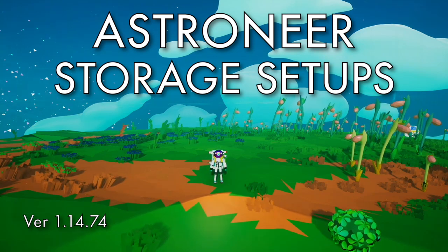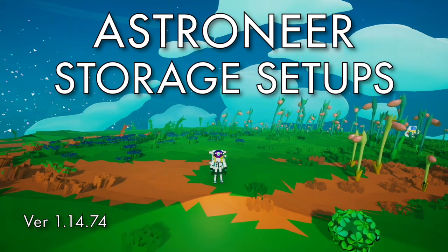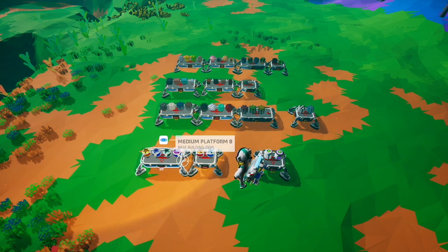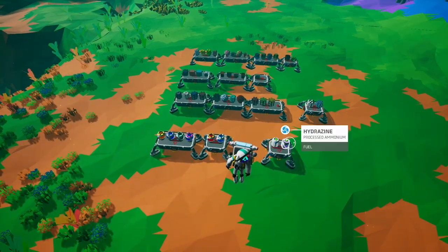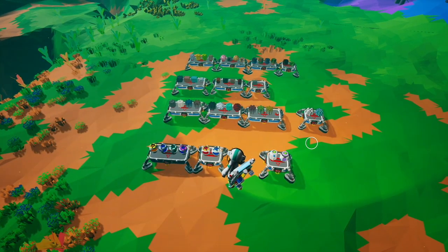Hello, this is an Astroneer video about different types of storage setups. In Astroneer there are a total of 44 resources: 36 resources that can be put into medium resource canisters, six resources that can be put into gas canisters, and then the two special ones — soil and hydrazine. Today we're going to be talking about some options to store all those things.